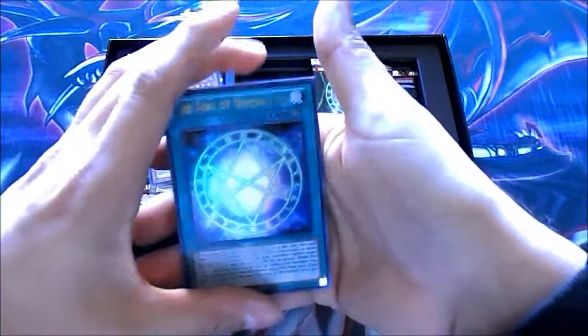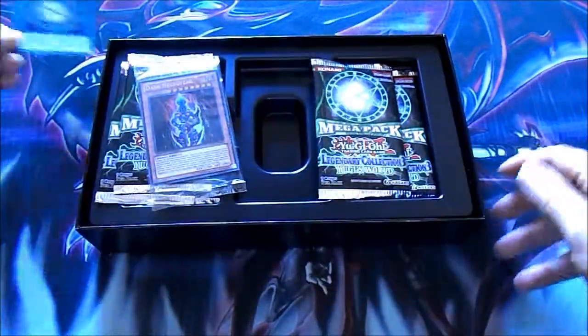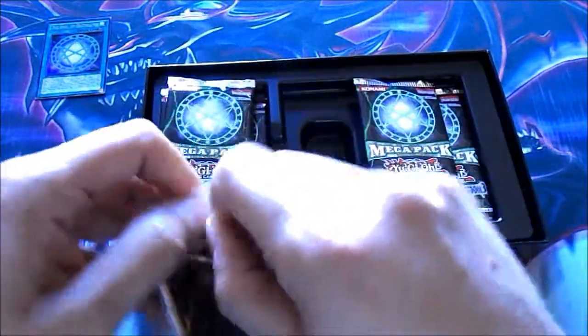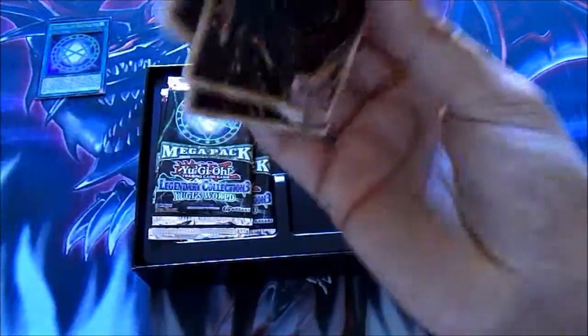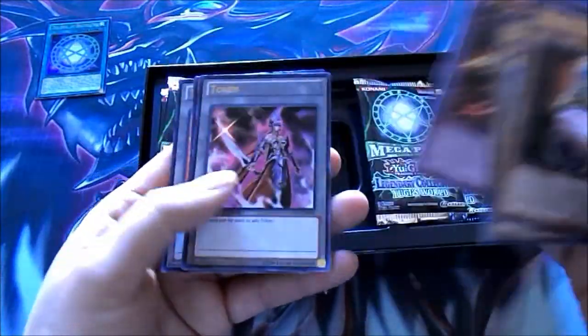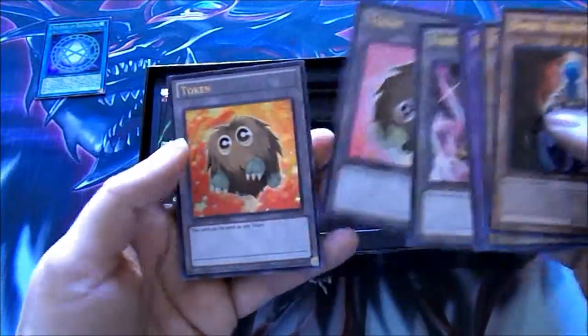So let's get the obvious — the Seal of Orichalcos and the pack that it came with. Dark Necrofear, Guardian Eatos, Five-Headed Dragon, and Tokens.